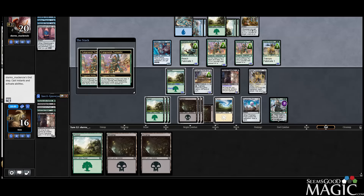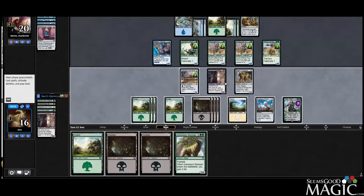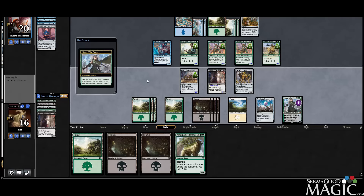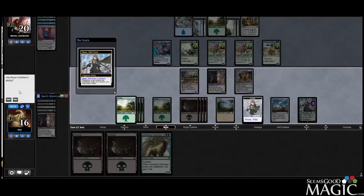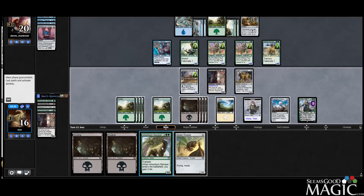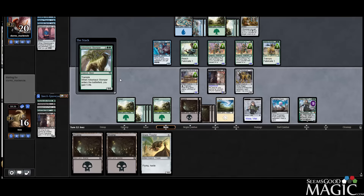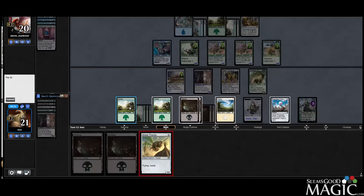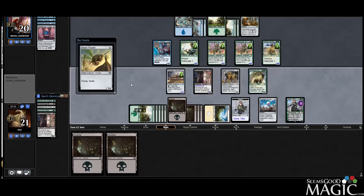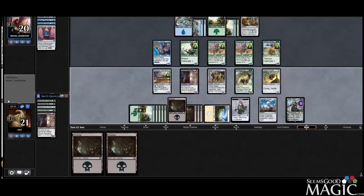So if I emblem now, my opponent's going to have quite a few creatures that are big, but I guess we'll go for it. So we'll play the land, draw an extra card. That's pretty good, so we get to play the Stomper. Four creatures — I guess we can play the Thopter and actually leave it back, and this is even more protected.